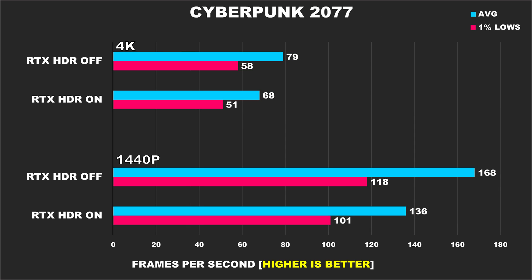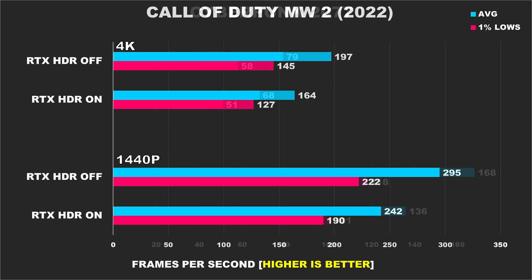Moving on, we have Cyberpunk 2077 using high and ultra settings, which is another title that shows you're better off just turning RTX HDR off and using the built-in Windows solution because the performance difference is too large. At 1440p, the average FPS is 24% better without it enabled, and the 1% lows are 17% better. Then at 4K, the margins close up a bit, but we're still looking at 16% and 14% respectively.